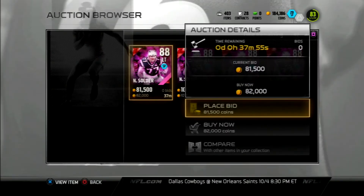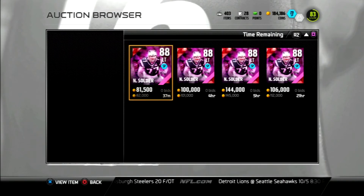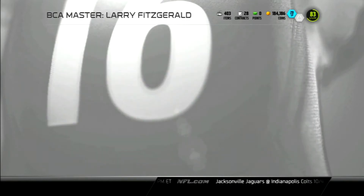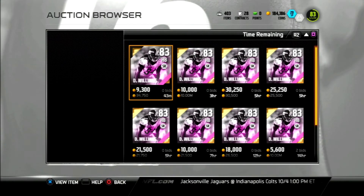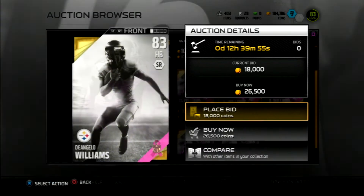This Nate Solder is pretty freaking good from what I've seen. He's probably gonna get bought up. 92 strength, 91 acceleration, 72 speed, 92 run block — that's nice. 98 impact block — this dude's gonna be getting pancakes 24/7. 86 pass block is not great but not completely unusable. I wish they'd made it like 94 run block and 90 pass block. I don't feel like he's really worth 82k, but it's a decent card and the card art looks amazing.